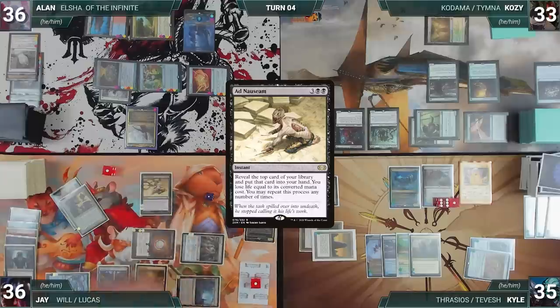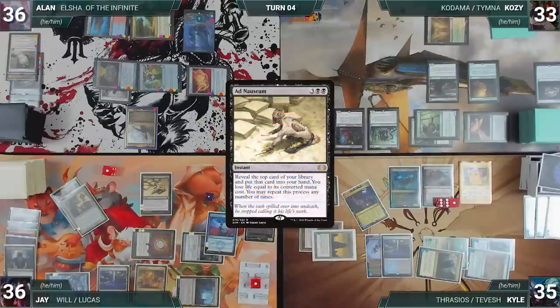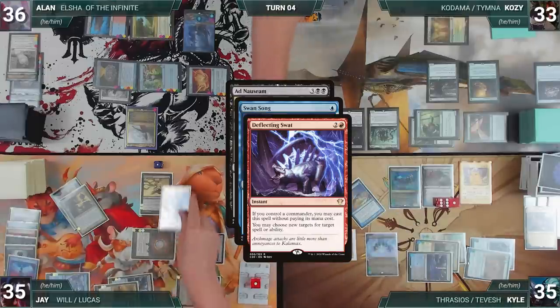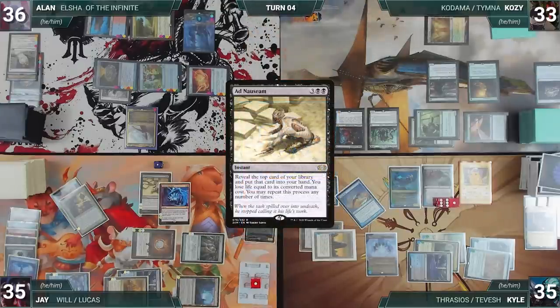Jay casts Ad Nauseam. In response, Kyle casts Tainted Pact — Jay responds with Pact of Negation, countering Tainted Pact. Still in response, Kyle casts Swan Song targeting Ad Nauseam — Jay taps City of Brass to cast Deflecting Swat targeting Swan Song, redirecting Swan Song to target itself. Swan Song fizzles and Ad Nauseam resolves.